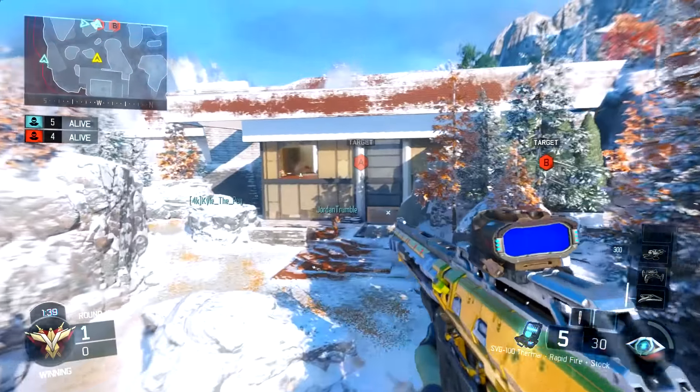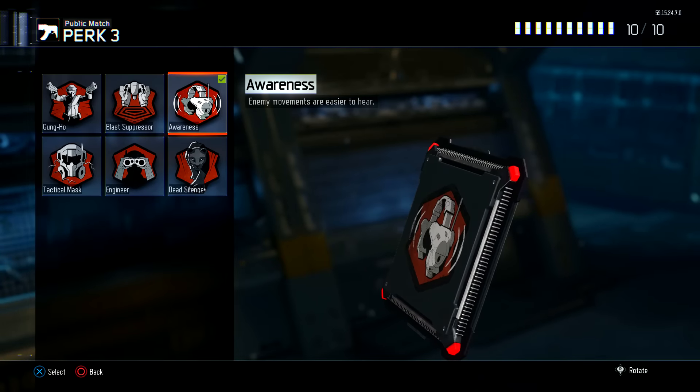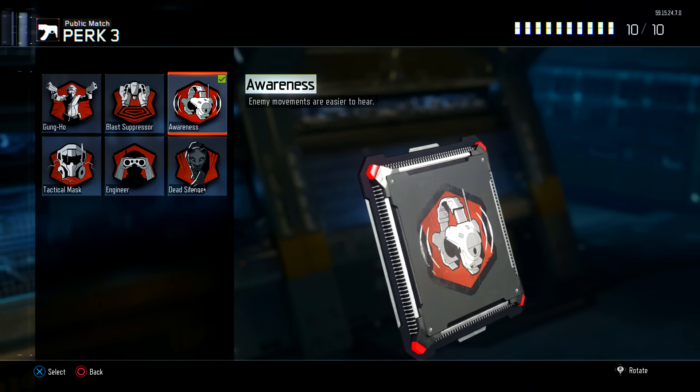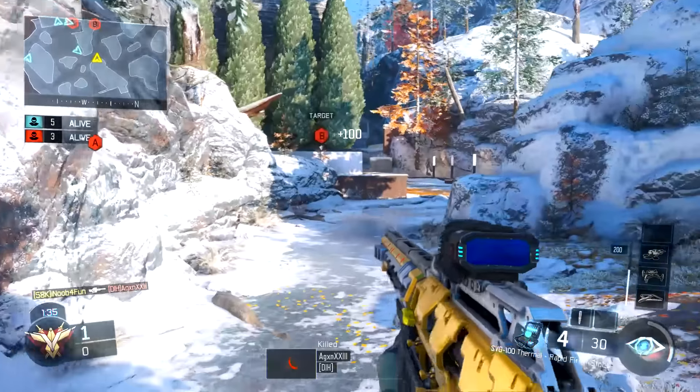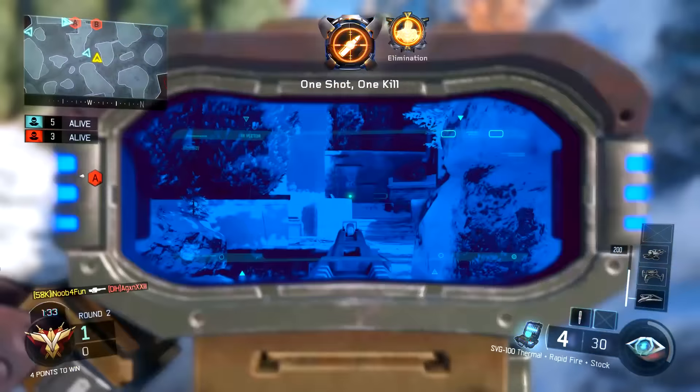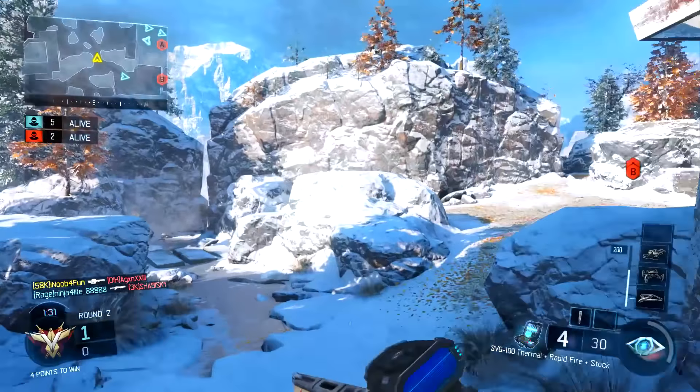The third perk is going to be Awareness. You're going to be posted up in a certain area, and if your Six Sense doesn't catch someone, at least your Awareness might be able to pick them off if they're coming close to you. You'll know where they're coming from, switch to your secondary, and knock them out pretty quickly.